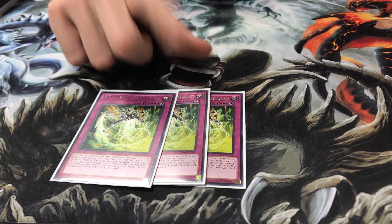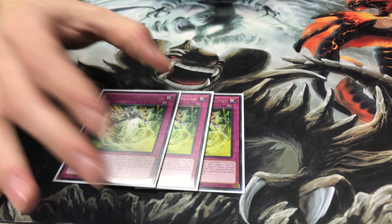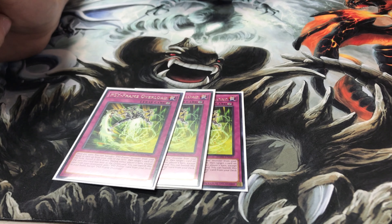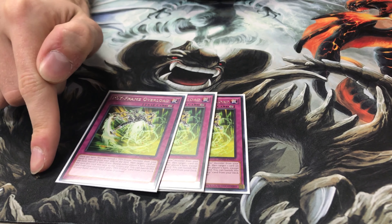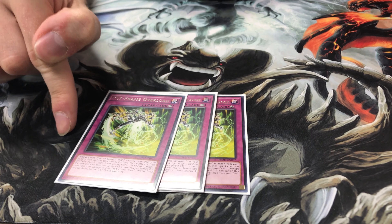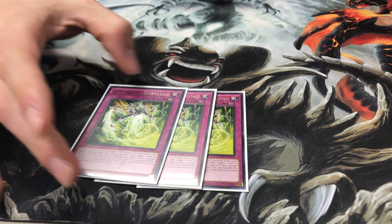Now onto the traps — they are very limited. Three PsyFrame Overload. It's really good. It's a continuous trap. During either player's turn, you can banish a PsyFrame card on your side of the field or in your hand to banish one card your opponent controls face down. That's really good, especially since when it's face down, there are very limited ways of them getting it back, if any.